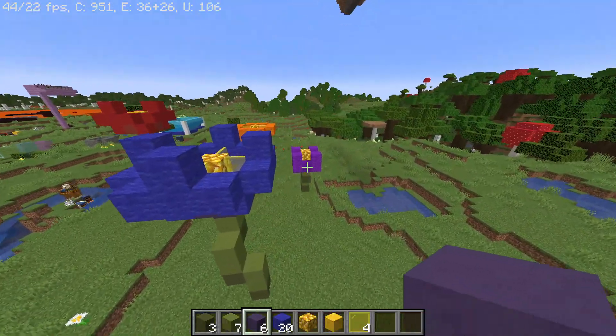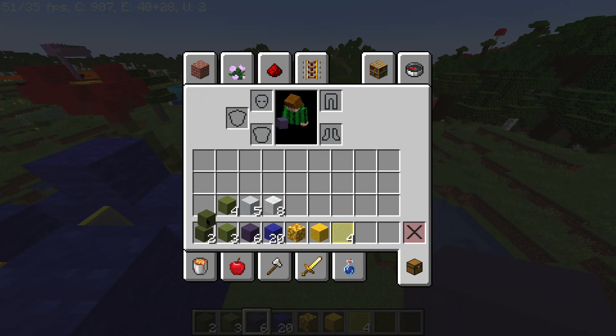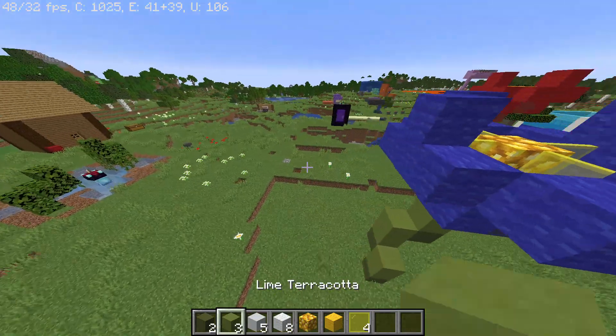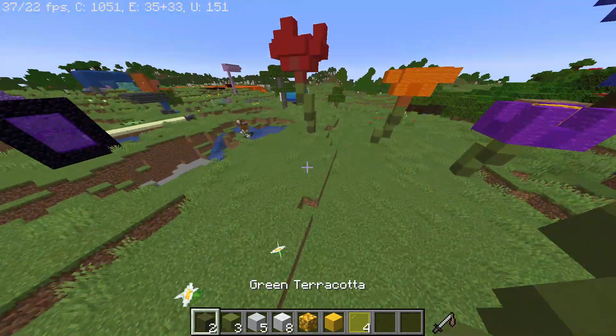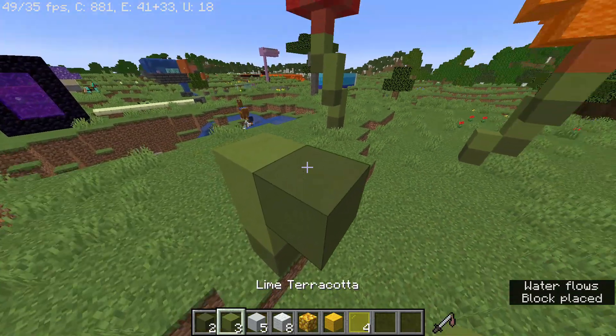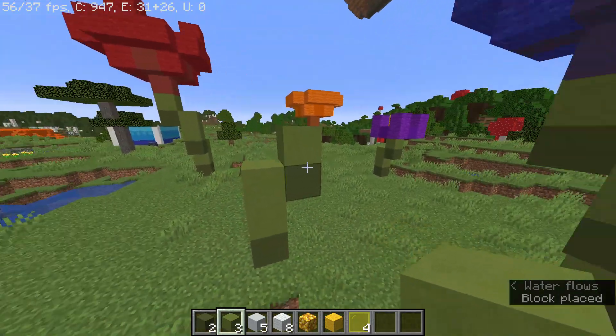Now for the smaller flowers — make the two other blocks you'll need, then use that the same way as last time, but this time only build out one block.